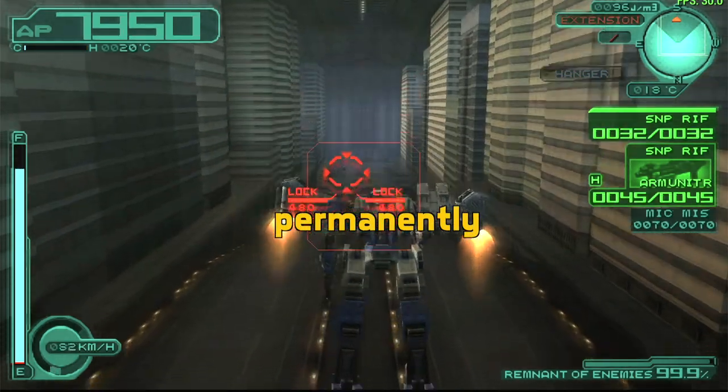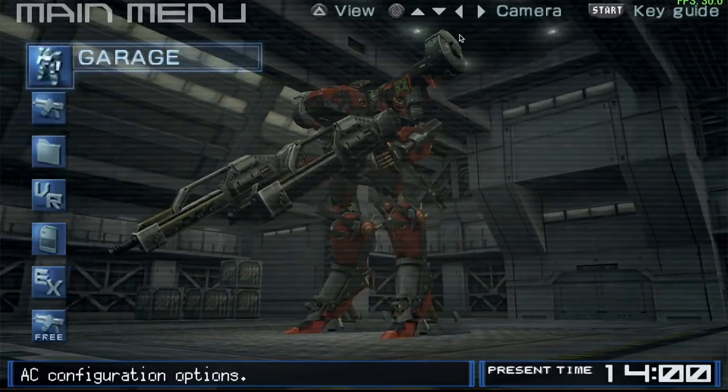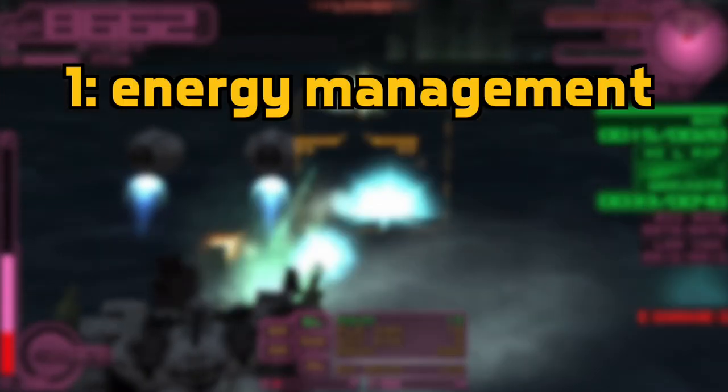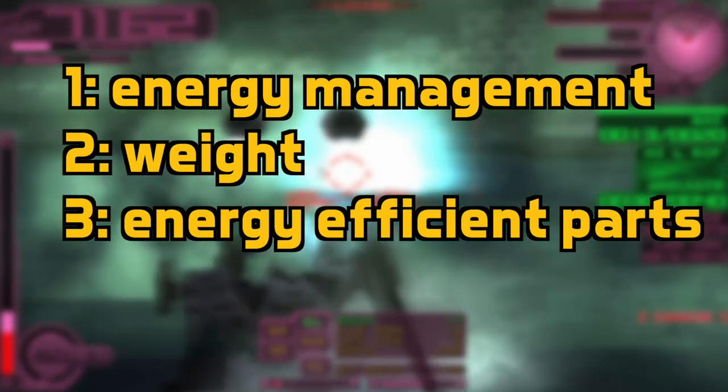Today we're going to be building an AC that permanently stays in the air without having to be a hover leg. The trick is to basically use the hover booster extensions. There are three things to keep in mind: number one is energy management, number two is weight, and number three is energy efficient parts.